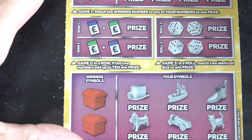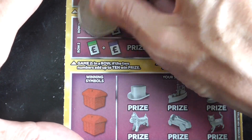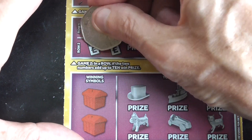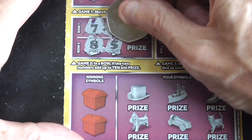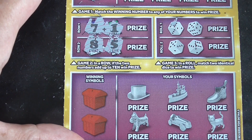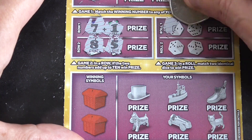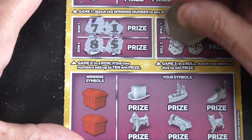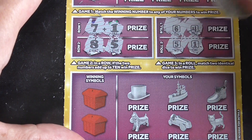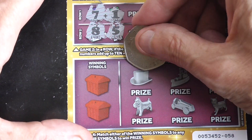Paid more for the card. Right, if the two numbers are out of 10, I win the prize — 7 and 1, yeah, and 5. Right, it's game 3 in a row, match two identical to win. 6 and 4, 5 and 1, 6 and 4 — I don't know, I'll reach for the other side, I'll have a 10.